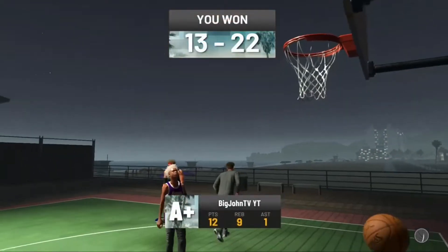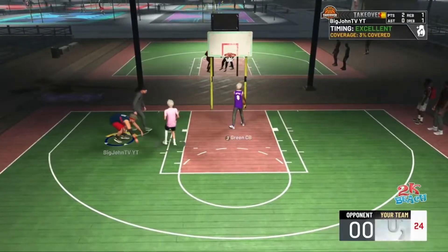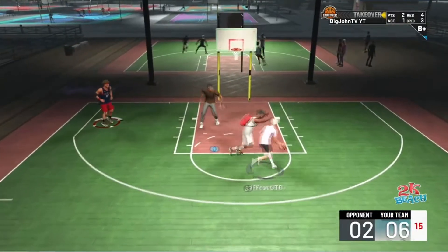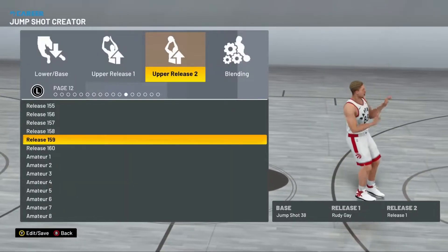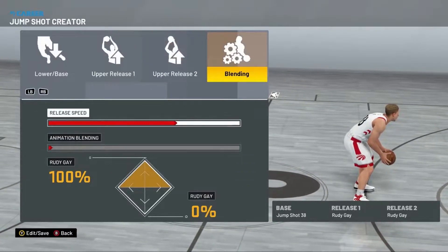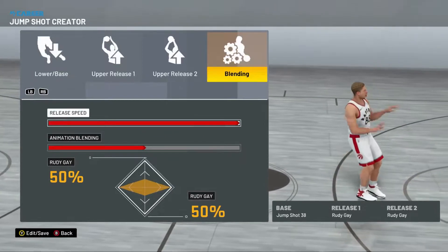Jump shot number nine is probably the second-best big man jump shot for me, right next to Marquese. This one is easy to time, and a lot of YouTubers actually use it for their big man builds. In this video I tried to mix and match different bases — 98, Wade, Burke, Wade, Marquese, 38, 47. For this jump shot: base 38, Rudy/Rudy, 50/50, full speed. I'd put this at number two or right next to Marquese — it's pretty close.